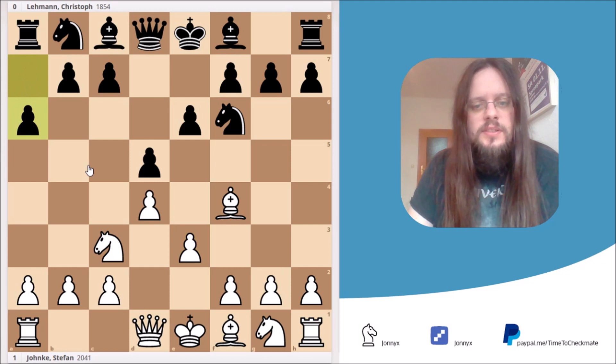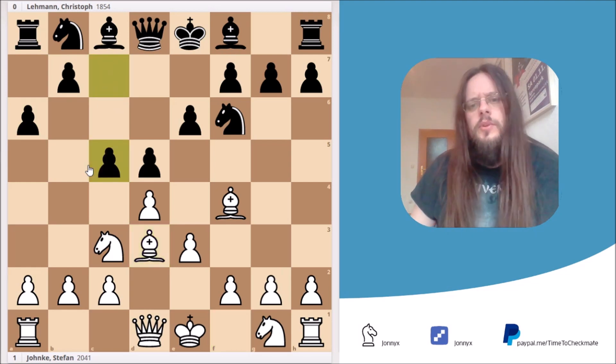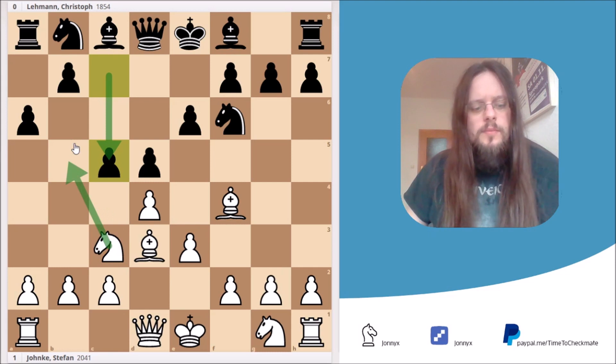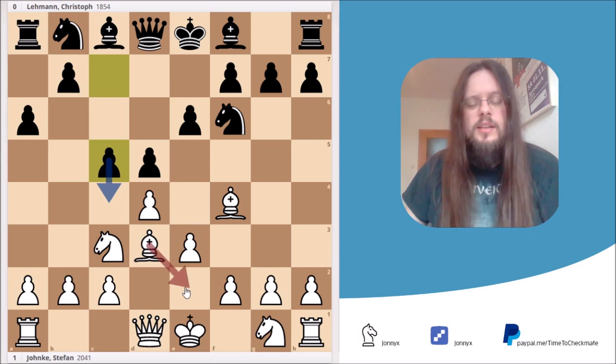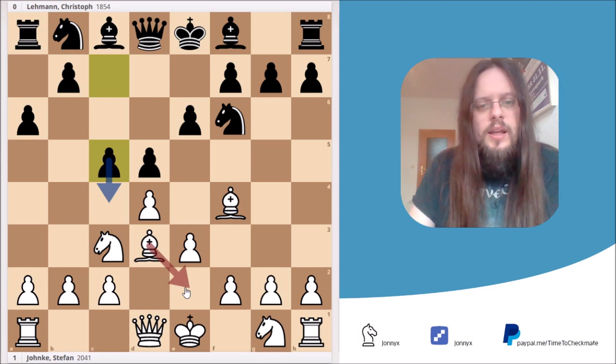My opponent played a better move — a6. I kept on developing by playing my bishop to d3, and my opponent now finally attacks the center with c5. This is a critical position. Whenever Black plays c5 and your knight cannot jump to b5, you really, really should think about taking the pawn — in 90, probably 99% of the cases, it's the best move. The reason is that Black threatens a move like c4, and if our bishop has to drop back, we get a passive position with no counterplay.